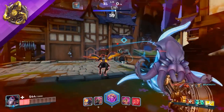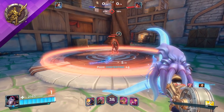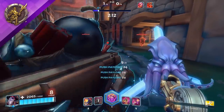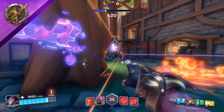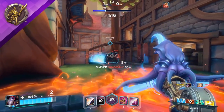Dredge's second talent is called Abyss Spike. His Harpoon now lodges into terrain, exploding when enemies are nearby. Players who know Paladins' maps well will find success with Abyss Spike. This talent changes your Harpoon into a deployable proximity mine, especially useful for covering flank routes or key choke points.